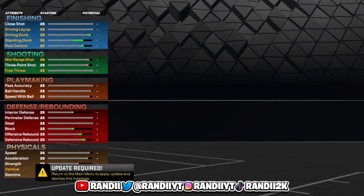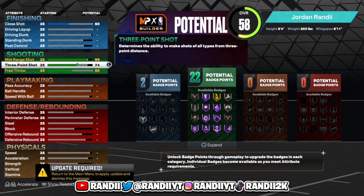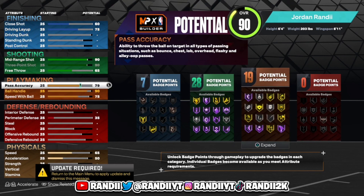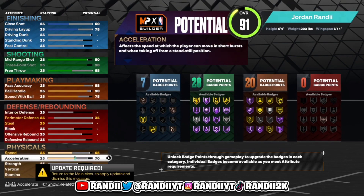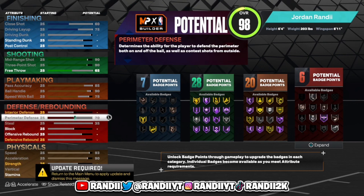We're gonna pick 'Finesse' and go with shooting. For ball handle, we don't really need a 95 this year — just go with a 90 at least. You don't need to max that out for no reason. Then we're gonna go with an 85 pass accuracy, it's not really that important. Make sure your speed and acceleration are maxed — those are everything.